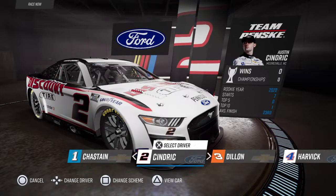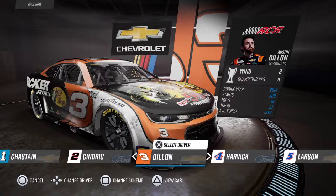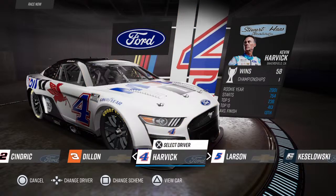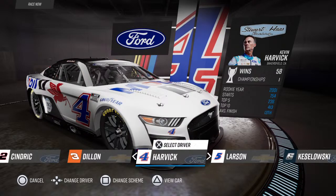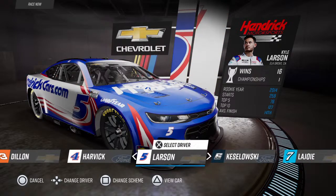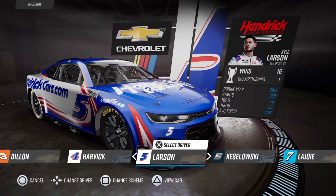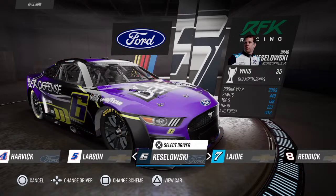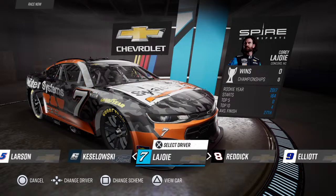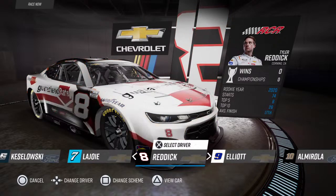We're gonna start off with Ross Chastain — my guy. Got the Moose car, and then Austin Cindric. Austin Dillon, Corey LaJoie, Kevin Harvick — Harvick's got three schemes, and these are like my three favorite Harvick schemes of the year. Larson's got two — I think he only ran two this year. Brad Keselowski: Color Generators and Violet Defense.